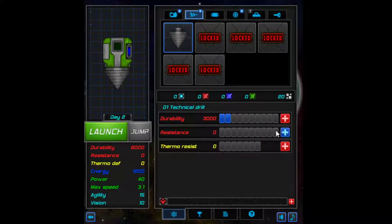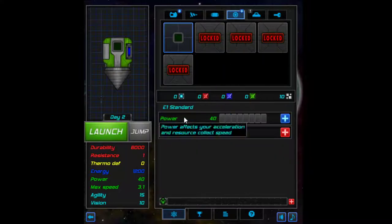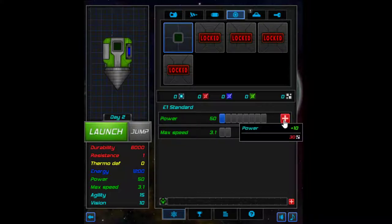I can't upgrade that one — what's resistance? Although it receives less damage from blocks, that's good. Engine power affects your acceleration and power resource collection speed — that's good, let's just upgrade that. And launch.